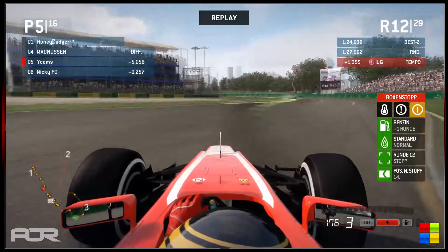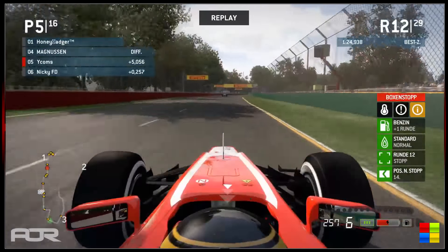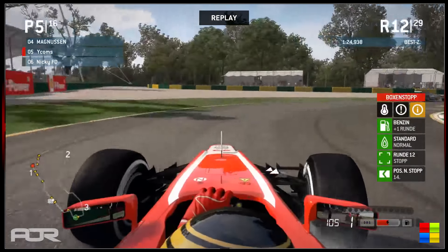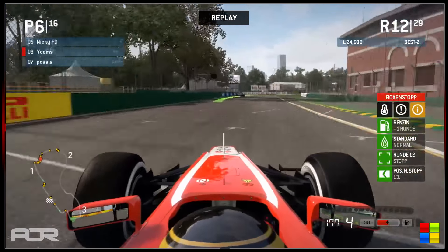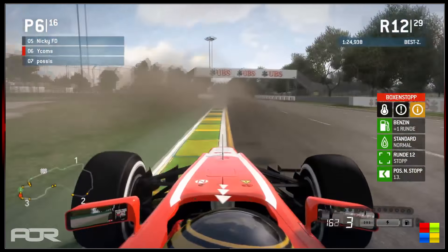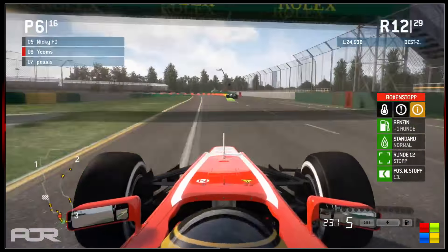It looks like Honey Badger has made a couple of mistakes — we're going to get a replay here of Wycombs. Nicky FD is directly behind him with DRS and KERS so he's going to have decent straight-line speed. Nicky looks to have a little look on the inside — looks like there might have been a bit of contact. I think Klawitski must be on a three-stop now — he's done 12 laps, used a set of options and a set of primes. Wycombs also coming in fairly early, and he started on the options, so probably going for a three-stop as well.